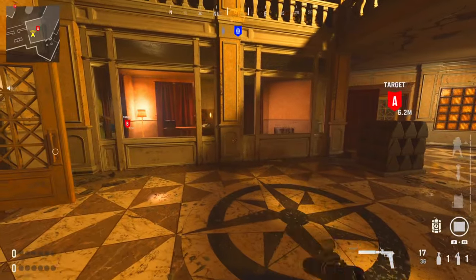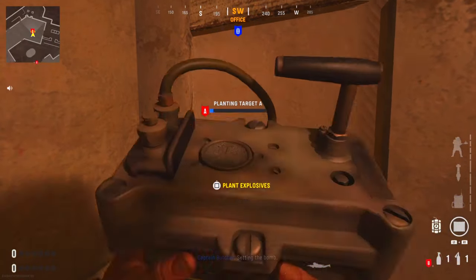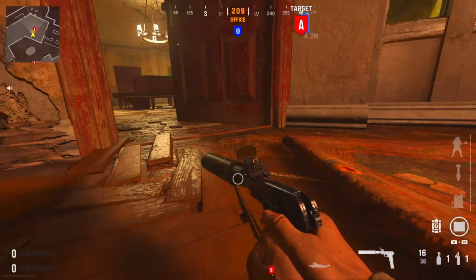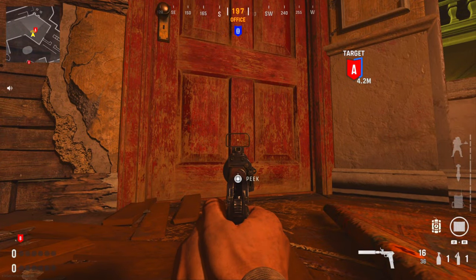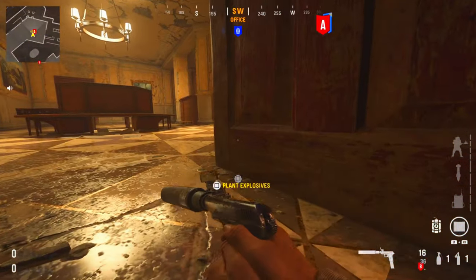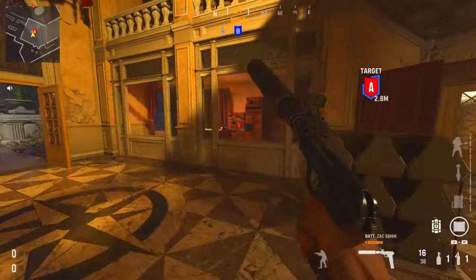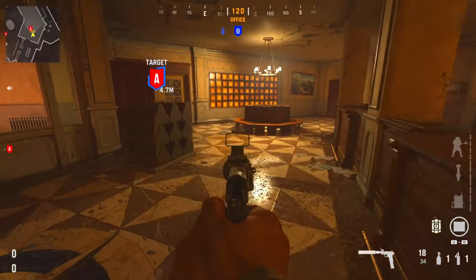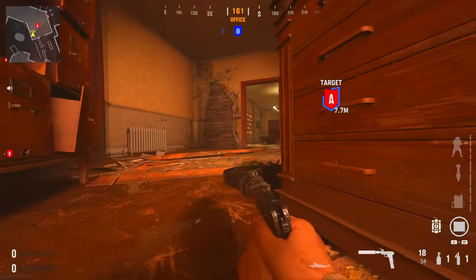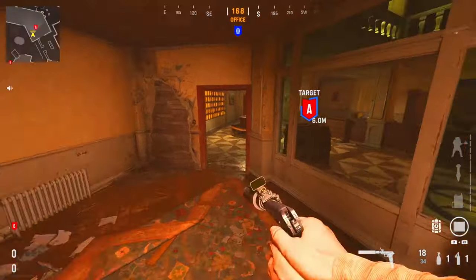An interesting spot seen used by Shots on ranked: come into this little room near A on Berlin and you can actually plant the bomb through the wall — the bomb will just sit there. This also works for the door, which is the exact spot he used. If you have people watching the cross, you can push and plant on the other side of the door, giving you cover. Enemies won't see the bomb straight away, and you could sit in the corner lying down to play the bomb or watch inside from the window.